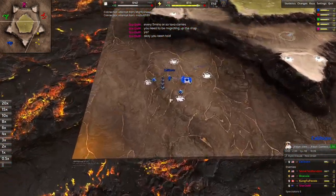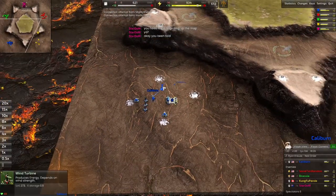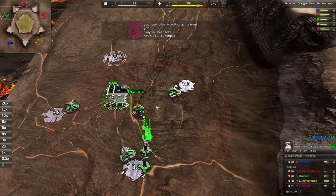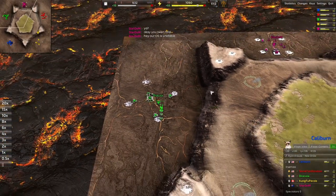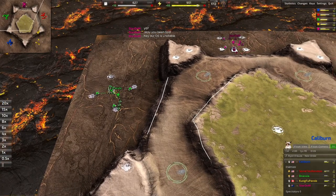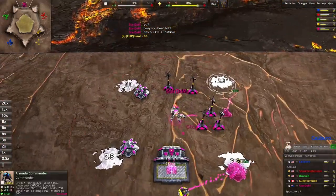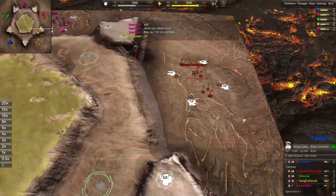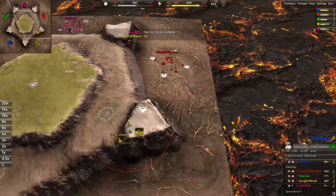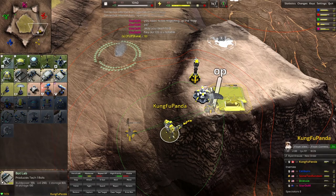Let's get straight into it. Bottom left we've got Caliburn - Cortex Bot Lab. He's going to get all his stuff before he moves. We've got Dracula - also Cortex Bot Lab. Bots are very good because of these ramps everywhere; it's slower for everything to get up there but bots can move quite freely. So we've got Dracula - Cortex bots, Stardom - Armada bots, Some Tin Random - not sure what he's doing but he's Armada, and Kung Fu Panda - also Armada bots.